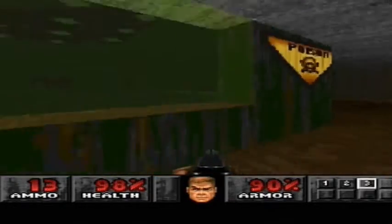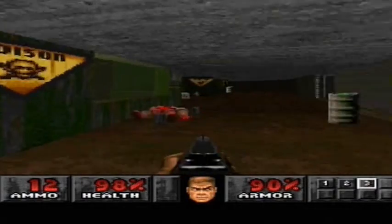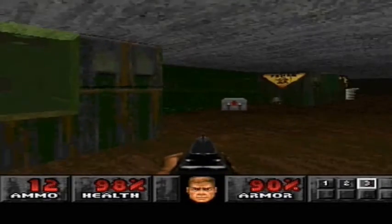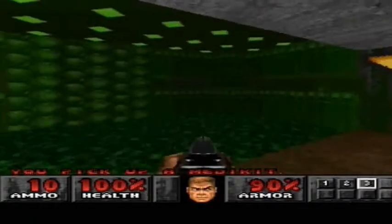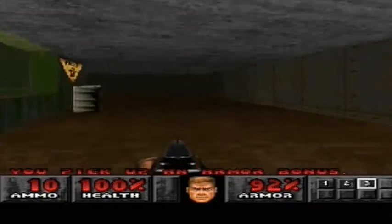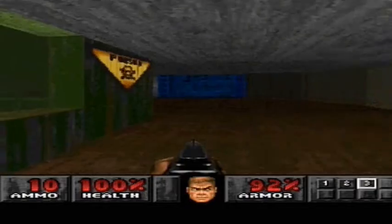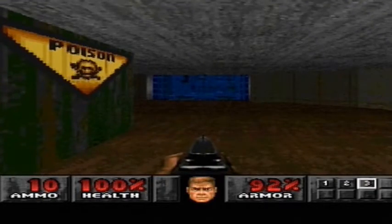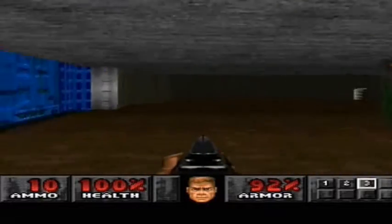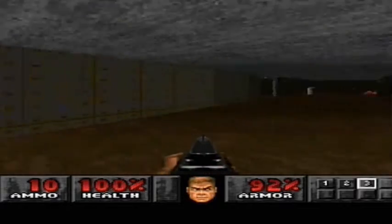I'm being shot at and I can't even see what's shooting at me. You've got to be so careful. Pick up the health. There's an armour bonus. Now you can see straight ahead there's a blue door and that requires a blue keycard which I don't have yet. I do believe that there is a yellow one as well that I need to pick up here. I sort of remember that. So I've got a bit of puzzling to do.